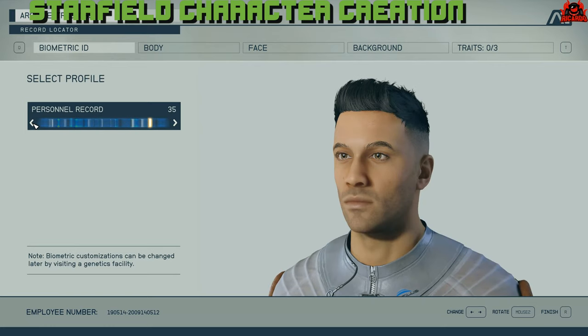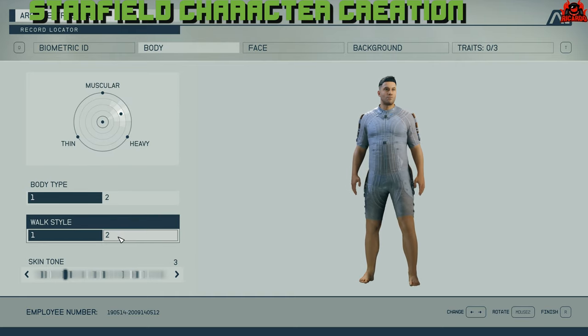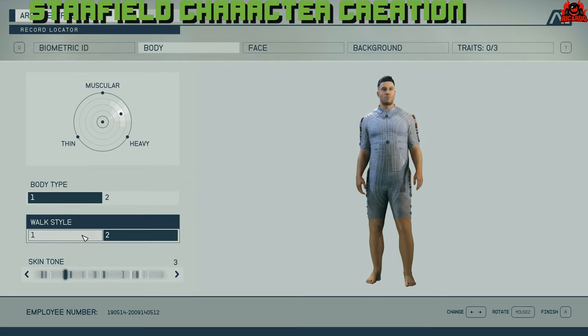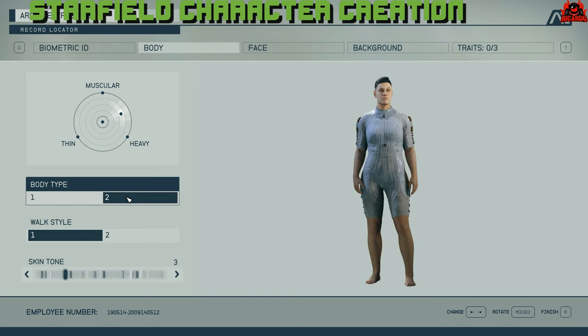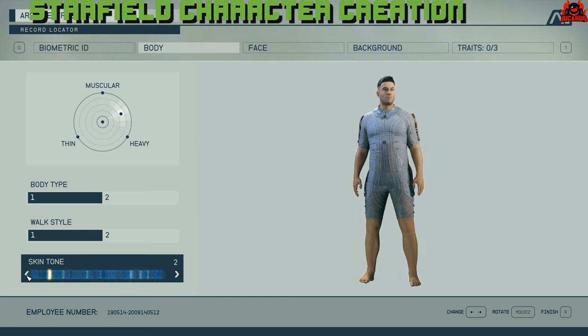This is what it kind of looks like — typical Bethesda sort of stuff, to be honest. You can choose whether you're a man or a lady, and then you can also change your build type. I'm going for the build of a modern gentleman. You can choose whether you're going to be thin, heavy, or muscular, whether you walk with a ladies' gait or a more manly stride — that's completely up to you. You can change your body type, walk style, and on this screen your skin tone, whether you want a fairer or darker complexion.